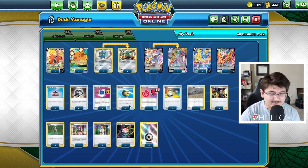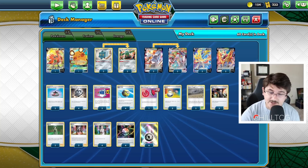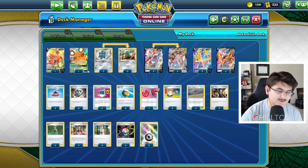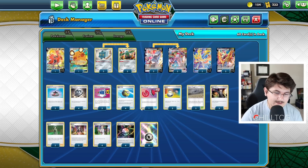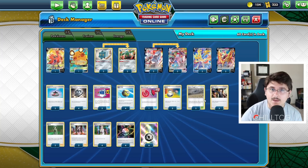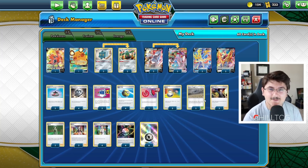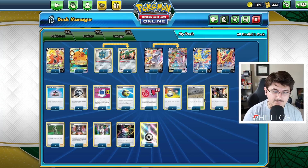We have two Evolution Incense, four Quick Ball, three Pokemon Communications — that's going to be our main Pokemon search. We do have four Metal Saucers. When you're running Bronzong Box, you definitely want to be playing Metal Saucer — just one of the best cards if you're playing a Metal-type focused deck. We do have one Reset Stamp, three Switches, and two Chaotic Swells. Most decks running Path to the Peak are probably going to be something like Ice Rider, so two Chaotic Swell is more than enough for right now, though that might change post-rotation.